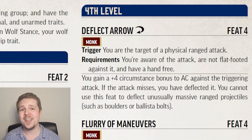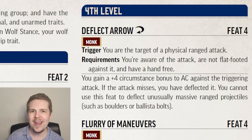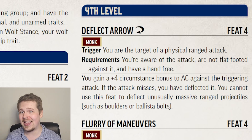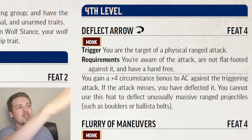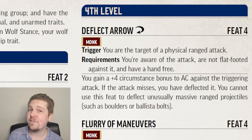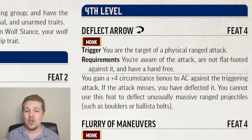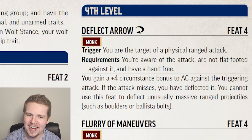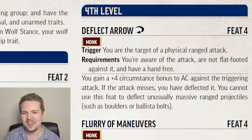At level four, we have Deflect Arrow — a powerful reaction that, as long as you know a ranged physical attack is coming, you can use your reaction to gain four armor class against it, and if that makes it a miss, you just push it out of the way and deflect it entirely. You specifically do need a hand free and you cannot be flat-footed against the attack. There is specific text saying you cannot use this feat to deflect unusually massive ranged projectiles, such as ballista bolts.